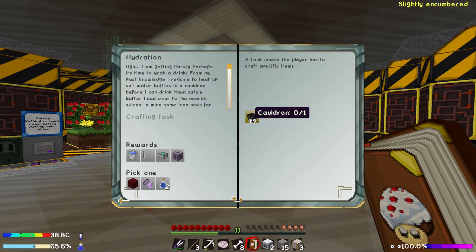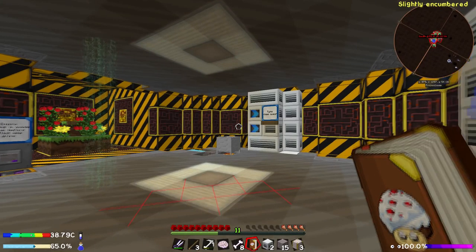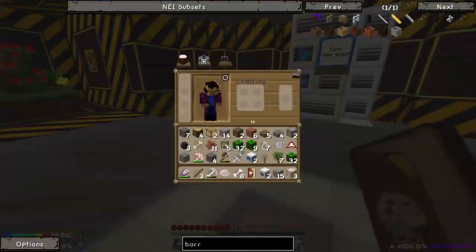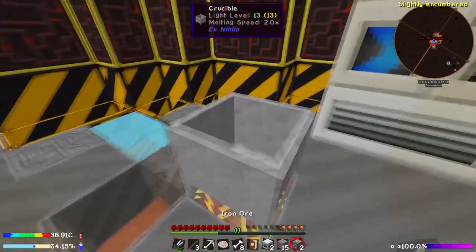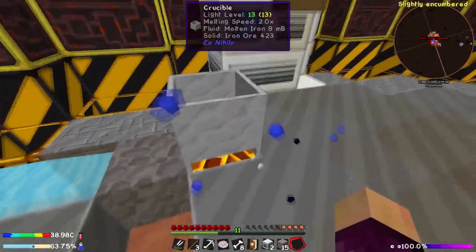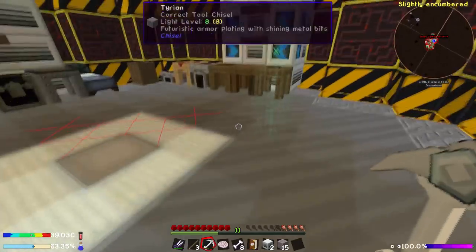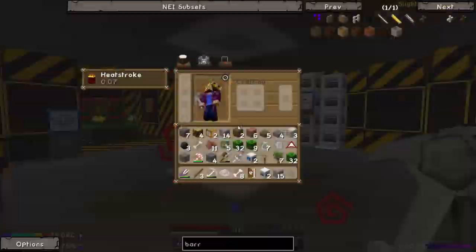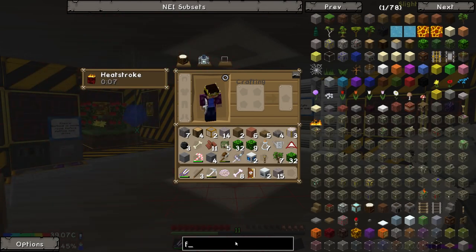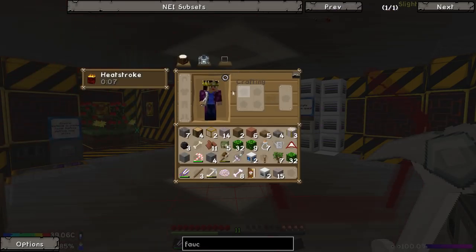Starting off with hydration, this thing just requires a cauldron which is just iron. In order to get iron, if I'm not mistaken, we can cook up our metals inside the crucible. So let me try this - okay, that works. The way we're going to get that out of there is the same way we did it before, and that's going to require a faucet like we did last time. The faucet recipe's been changed - it now just requires three bricks and a glass, which should be fairly easy.